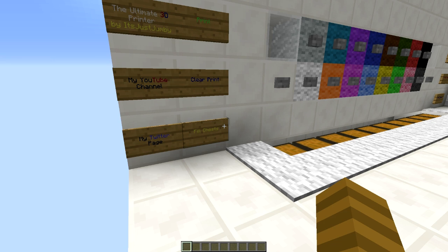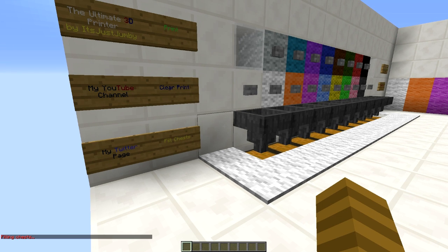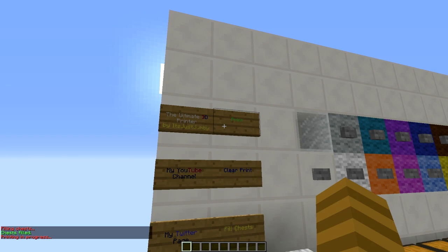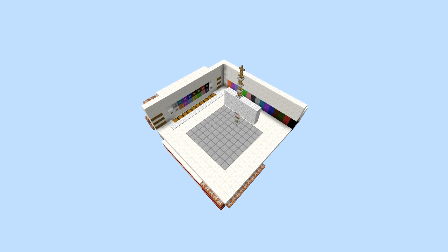Now we right click the fill chest sign, which will fill up all the empty slots in the chests automatically to prepare it for printing. Finally, we're ready to print. The whole schematic will print in under 5 seconds.